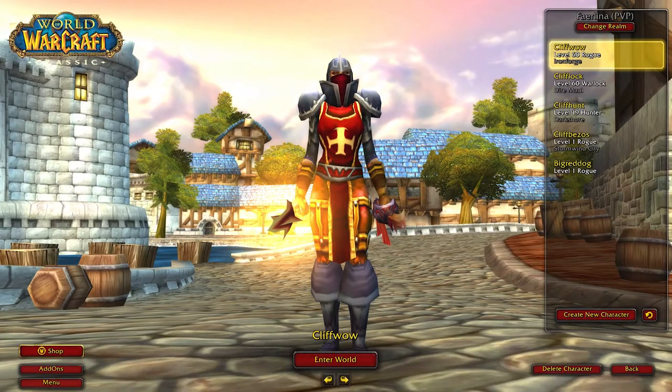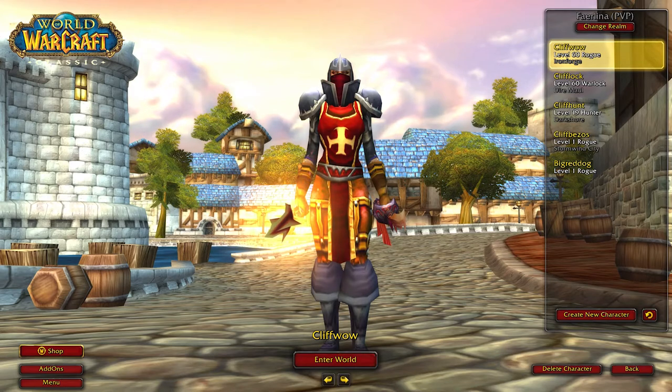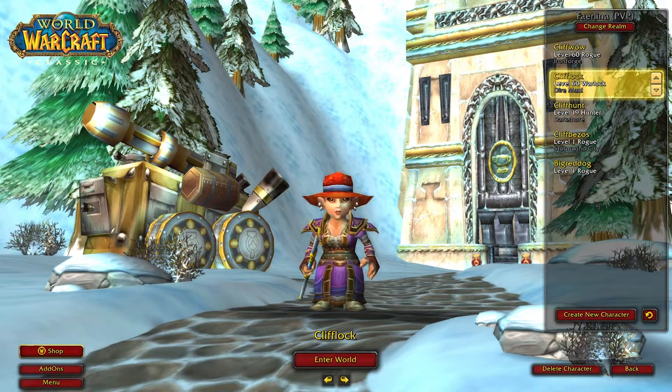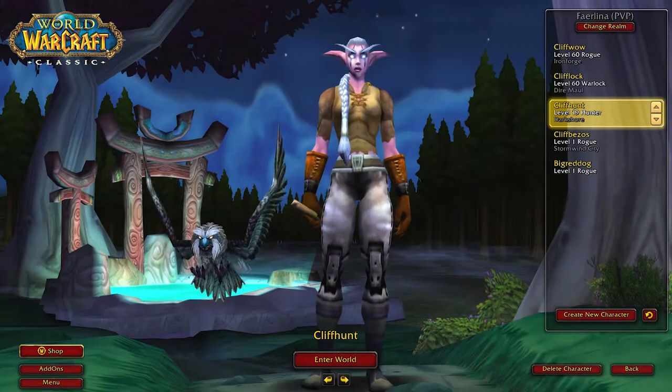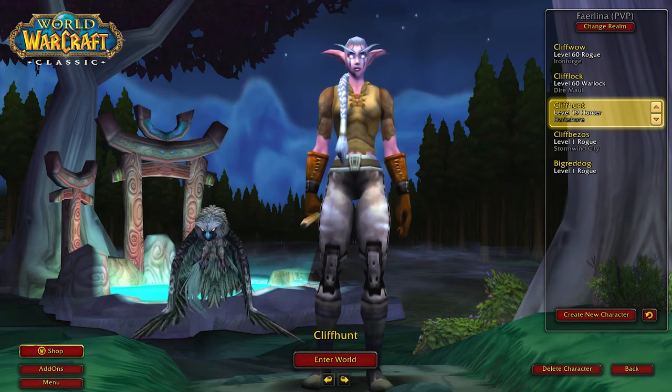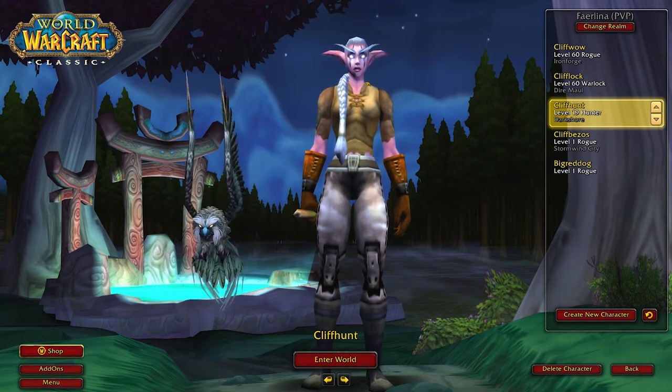So first off, I just wanted to show you my character screen here. I originally had my Rogue as my first character. I then went to level a Warlock specifically to be able to use for these profession cooldowns. I ended up liking it more than I thought and went past what I needed, which is level 35 — I went all the way to 60. I'm now working on my Hunter, which is my third alt, which I will likely stop at 35. The reason for level 35 is it's the minimum level to unlock the level 225-plus professions.